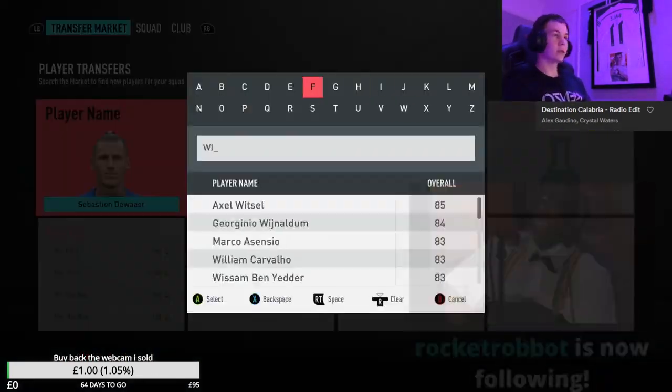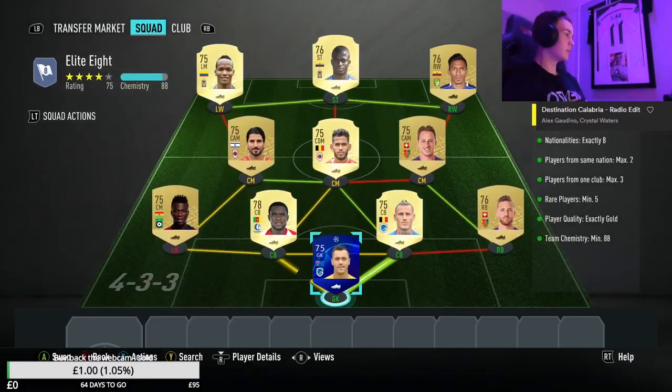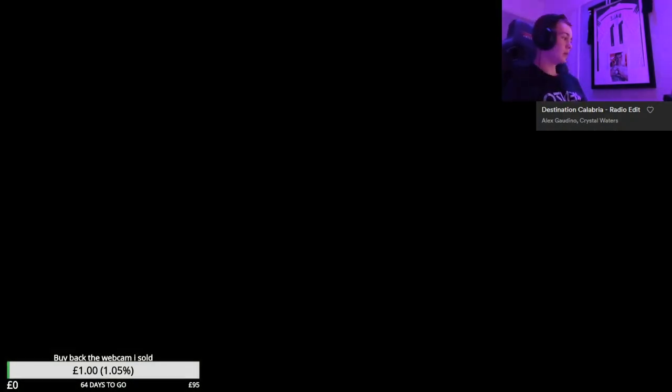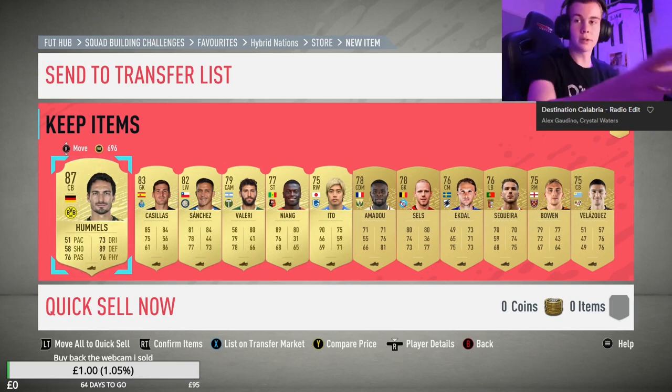I was just bored of using my main account. What I'm doing here is I was on stream doing all the advanced SBCs. I did transfer 10k over to start with. I was live on Twitch doing all the SBCs — make sure you come drop in and say hello, link in the description. This Road to Glory is going to be based around the prime icon pack, so off stream and a bit on stream I'll be sweating for the icon pack.